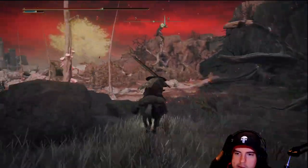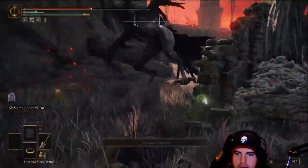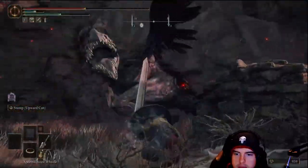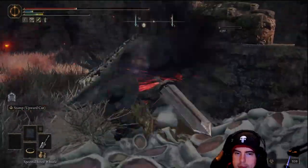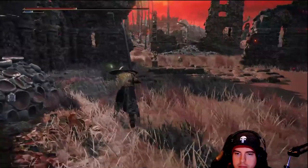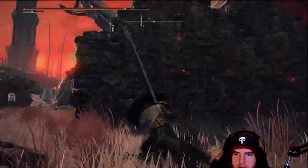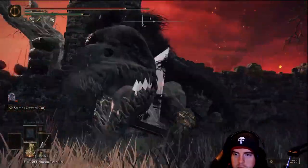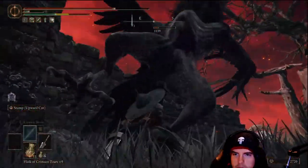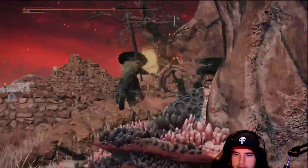The one drawback is it is a bit slow on the swings. But if you've got high enough poise and some of those talismans to help out, it's going to be a huge help. You'll notice it took down that chicken quite quickly. We'll have some ruins over here that we need to go through, with more than a few of those giant chickens — very irritating. But look at that greatsword just putting in the work.